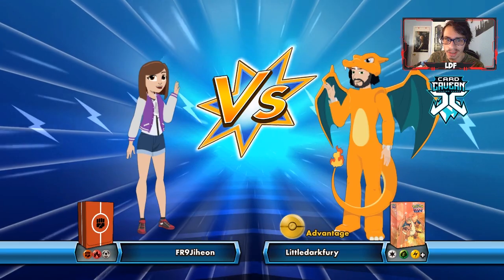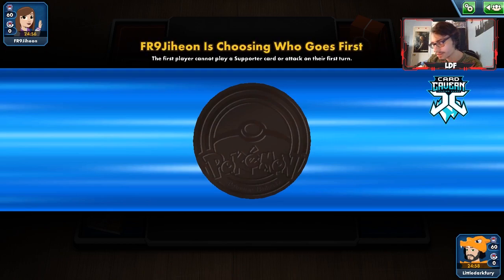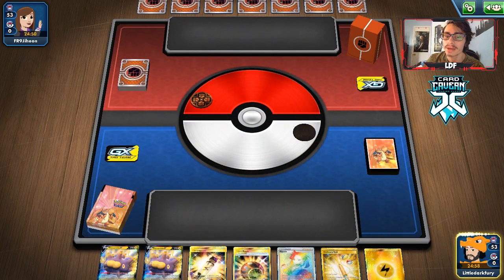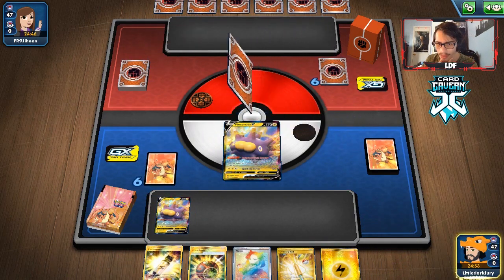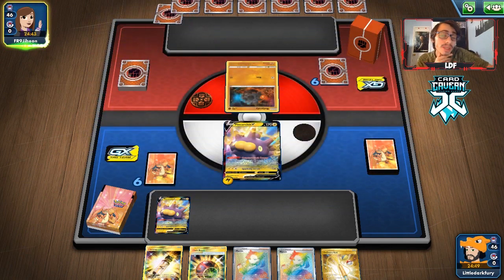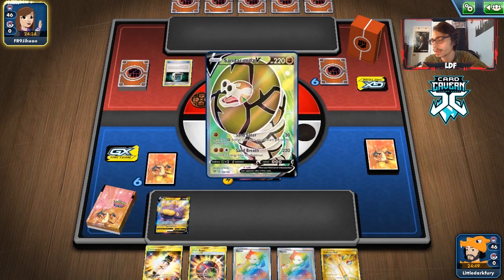It looks like we're playing against a Sandaconda Coalossal deck. That matchup just speaks for itself — we are playing Pokémon that are weak to fighting, which is not good for us. But we do still have the Giant Bomb, so we have to consider that. We get the double Pincurchin. We do get the double start and have a Marnie at least. We can play it next turn to disrupt them. If by some miracle we get a Stadium Nav or Thunder Mountain Energy, we can attack early, which would be good.